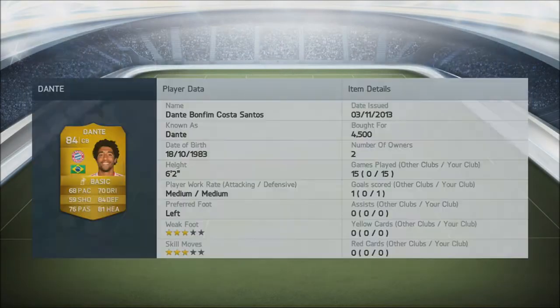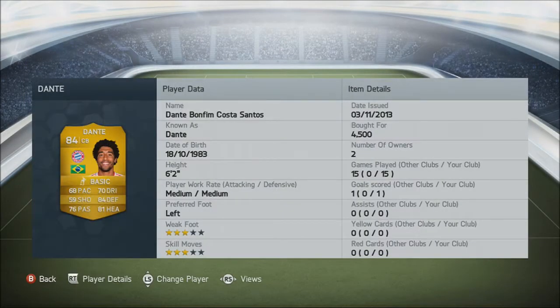Our other centre back, we have got Dante — 4.5k, 68 pace which is a bit unfortunate, 84 defending, 81 heading and 76 passing. 6 foot 2 as well, and he's just got that afro. He's a good centre back because he's got that afro.